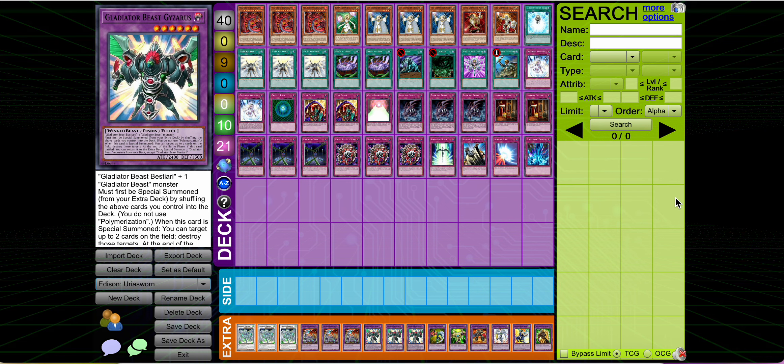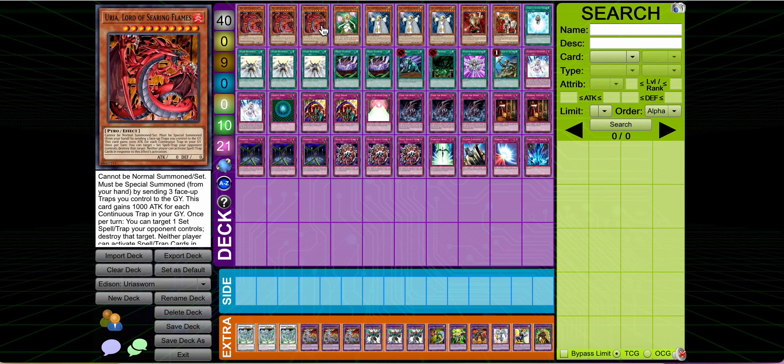What's going on, everyone? Today we have an all-new Uriah deck that I built. For those of you who don't know, Uriah Turbo is a thing — a very niche deck in Edison format, not particularly good. So I made my own version. I decided to just play this goofy build with the Light Sworn Mill stuff to try to summon a 15,000 attack Uriah.